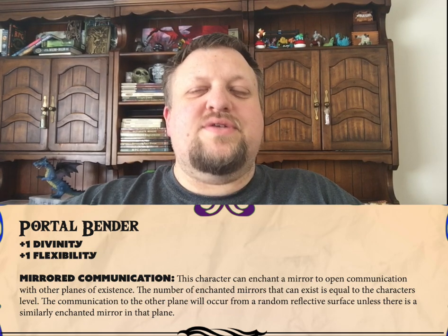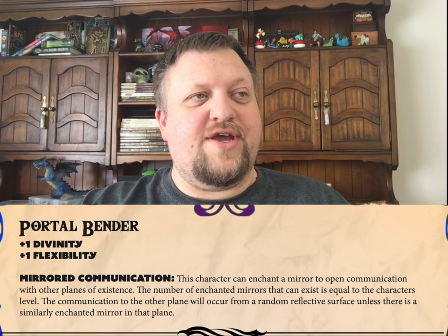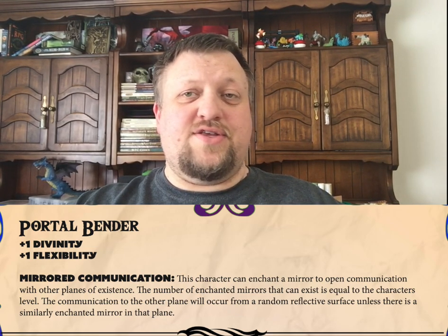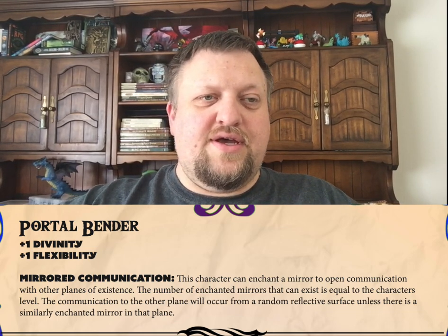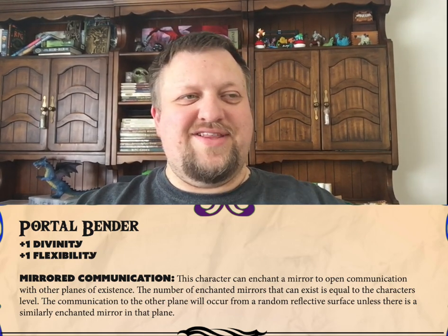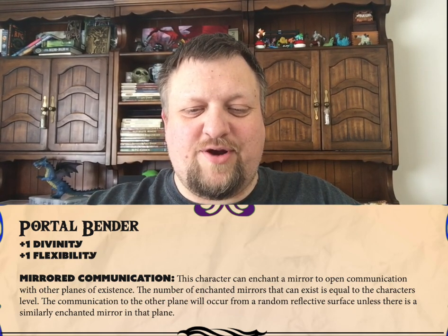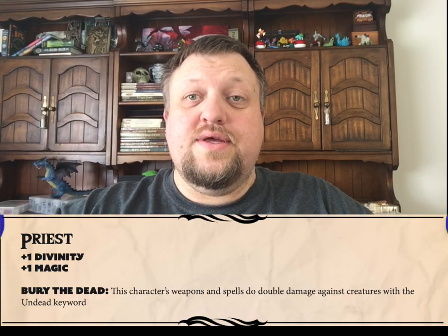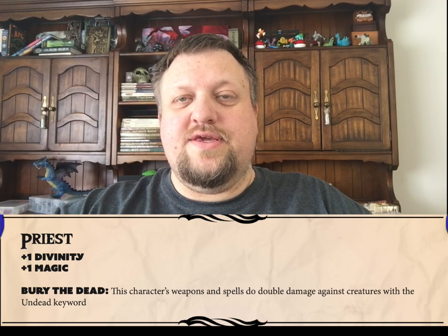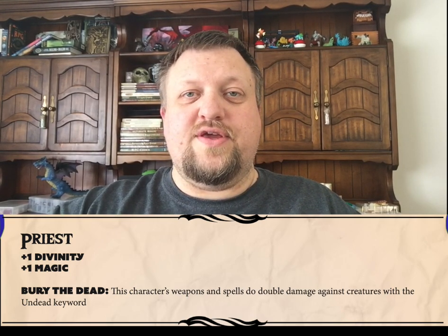The Portal Bender is one of the more unique class mechanics. Their ability Mirrored Communication allows them to turn a mirror into a communications device with other planes of existence. The tricky part being, if there isn't a similarly built mirror in that plane, they'll just get a random reflective surface as the part they can see through. Next up, our Priest, and the ability for the Priest is Bury the Dead, which essentially means that they do extra damage against any creature with the undead keyword.